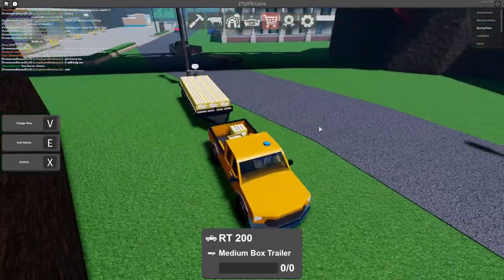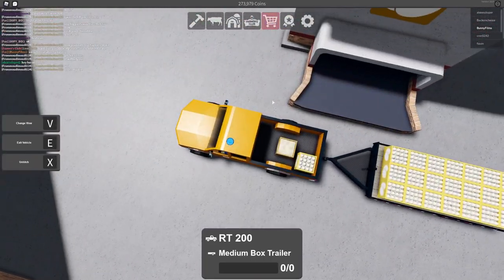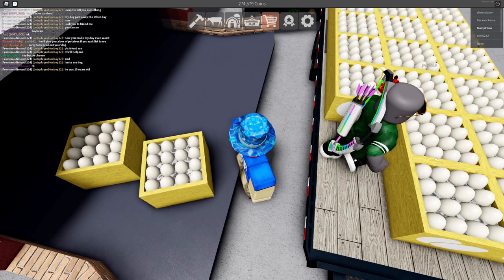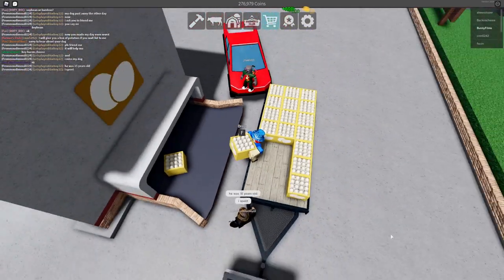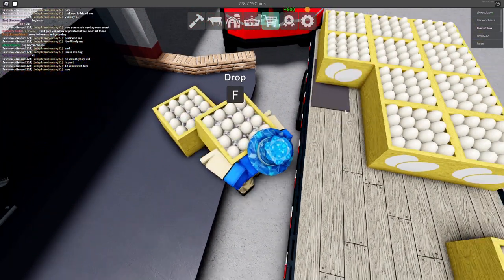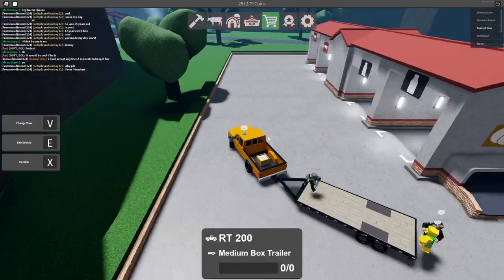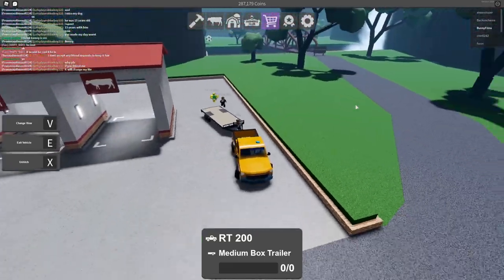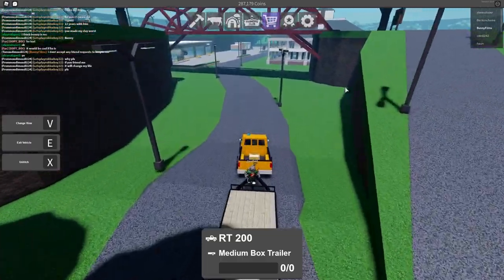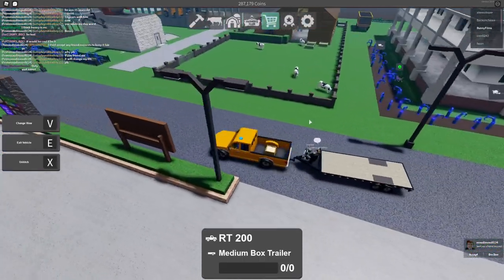We're taking our eggs over to sell them. We have this entire trailer and it's not even the biggest in the game — there's one sold via game pass that holds about 21 boxes of eggs, which goes for any box in the game. We've gone ahead and sold all our eggs — each egg crate sells for 600 coins, which is pretty decent, especially compared to potatoes. Wait — it's my dog!